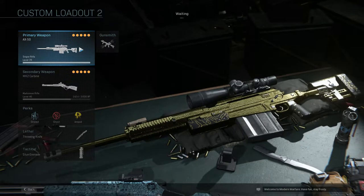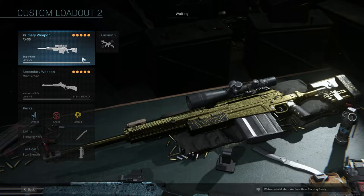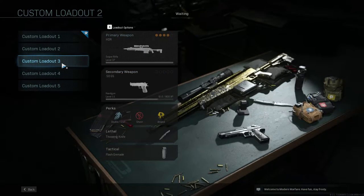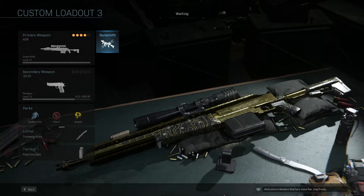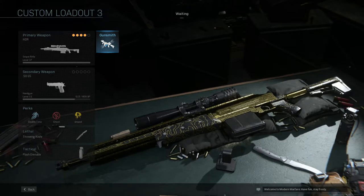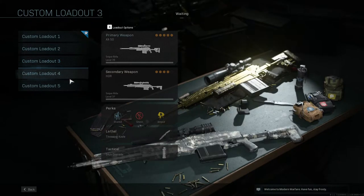The AX50 - I got that gold about two weeks ago. It was super easy. The only thing I really like to do in this game is snipe. And then we have the HDR - that was fun as well. I had some nasty clips on Shipment going for these camo challenges, and I'll put some clips at the end of the video.